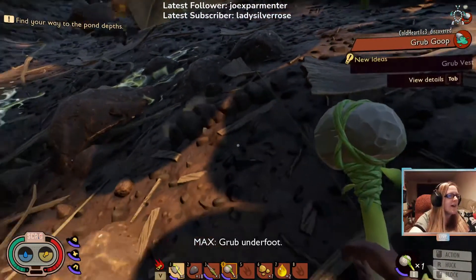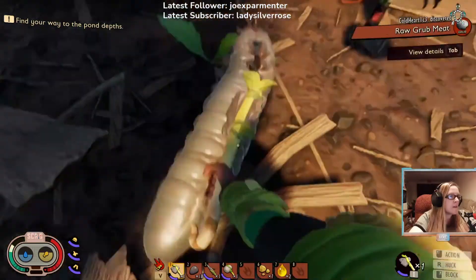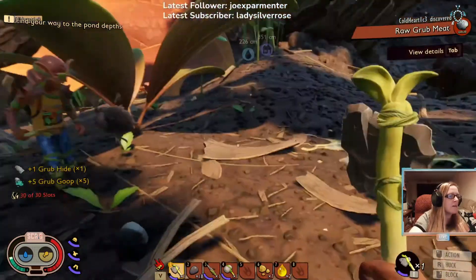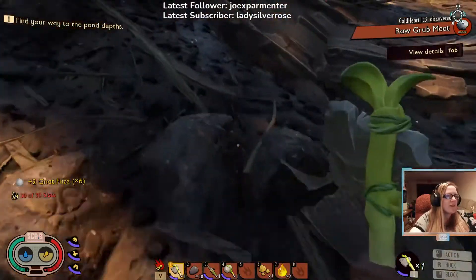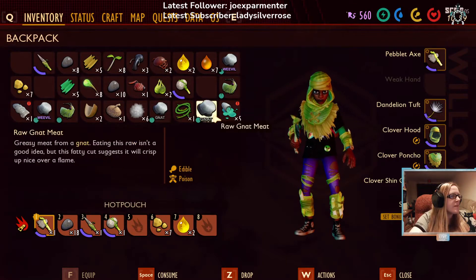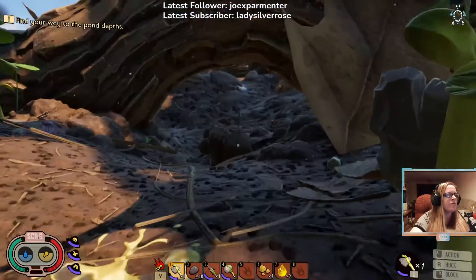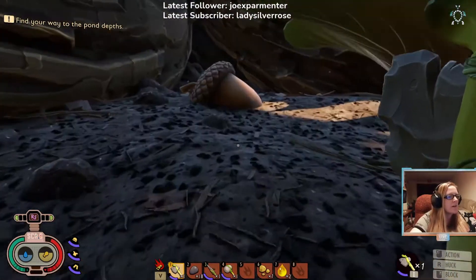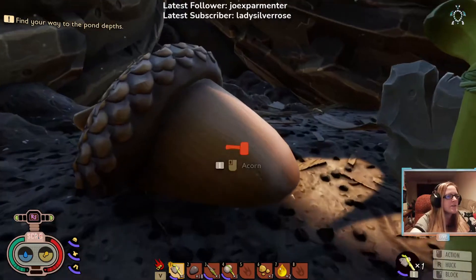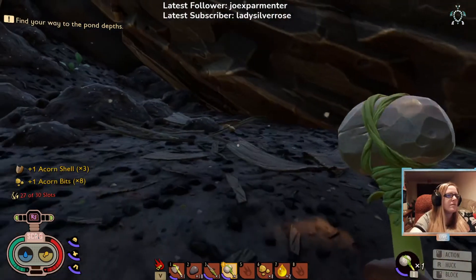There's one there! My inventory is full, I need to chuck away some stuff. I don't know what we do with the sap catcher. Freaking nuts mate - are you getting attacked by them as well? Not really. They must hate me. We've got a sap catcher so every time we come back here we can check it for more sap.